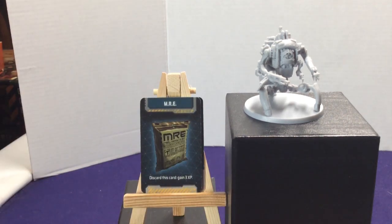We have three copies of MREs — Meals Ready to Eat. Discarding one gives you three XP. This can be very helpful to kick your character up to the next level to gain an ability. Maybe you need to get up to the orange area to activate a bot or get your extra range. Or you can hand it off to a character that's struggling to level up because they can't get enough kills, to help them gain some extra XP quickly.